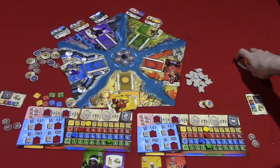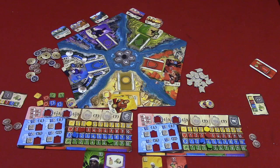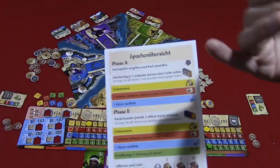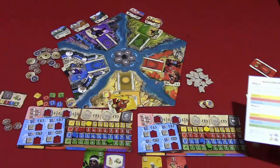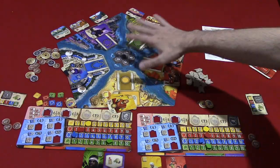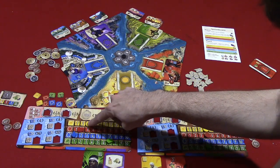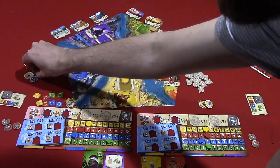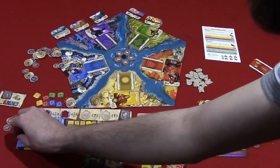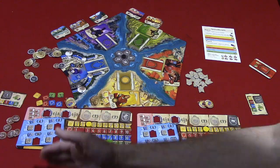At this point, the game goes into subsidiary phases. There is a player aid — my copy's in German, but it's color-coded. You go through yellow, red, and blue phases after card buying. In the yellow phase, you simply look at your income level and collect that much money. So if a player has three on their yellow track, they get three dollars. If another has four, they get four dollars. That's one way to get extra money without selling cards.